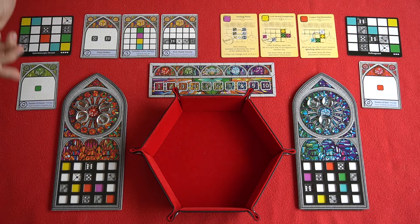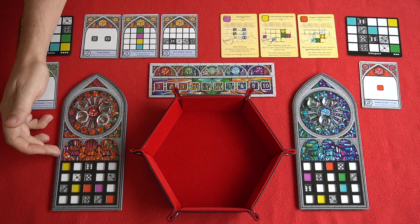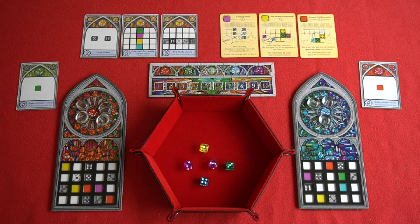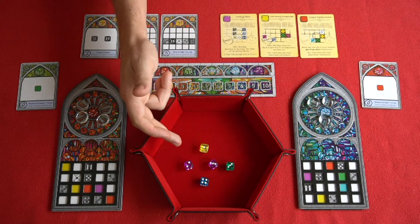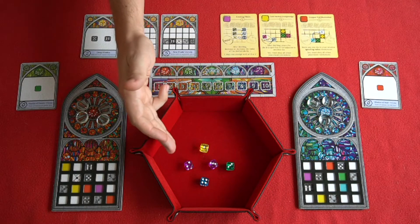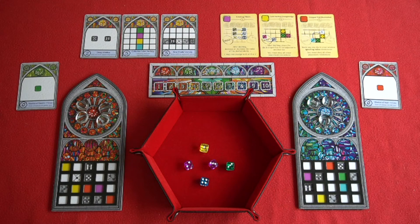Once you've made your choice you'll slide that window pattern card underneath the player board and you're ready to start the game. All dice start in the opaque bag that comes with the game. The first player on the first turn is going to draw a number of dice equal to double the number of players plus 1. So in this 2 player example they've drawn and rolled 5 dice. Now when deciding what dice to pick and where to place them, you need to be aware of the following rules.